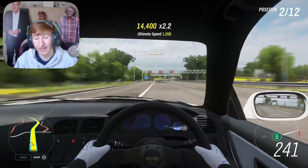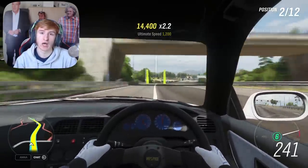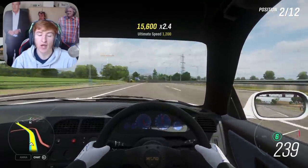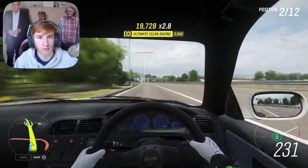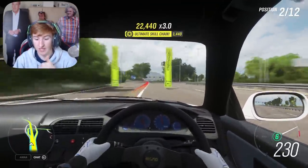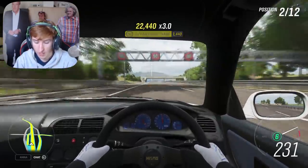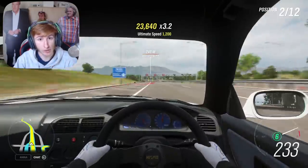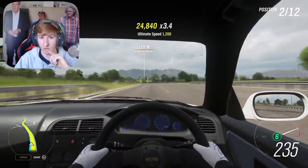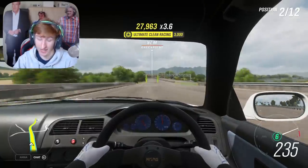The cool thing about this update is we actually predicted quite a few of these cars last week, thanks to the clues they give us. A week before every update they give us clues as to what's going to be in the update. We guessed the Toyota Celica correctly, the Ford Racing Puma correctly, the Nissan Pulsar correctly, and the Peugeot 205 Rally correctly as well. If you ask me, that's a successful guess.